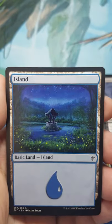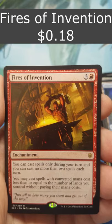Food Token, Land, A Banned Card, and Kenworth's Transformation.